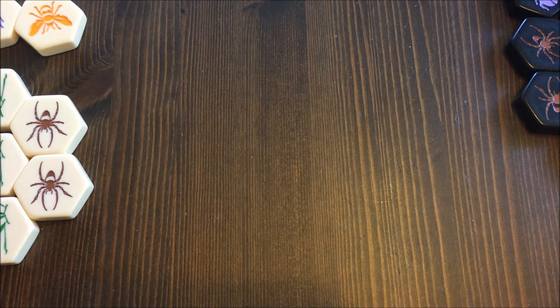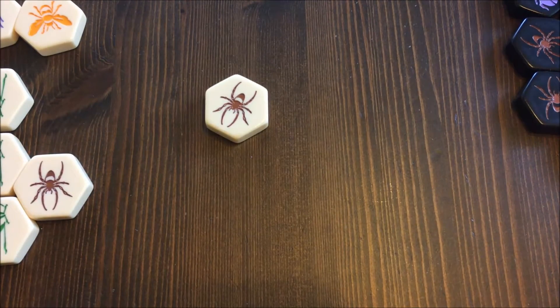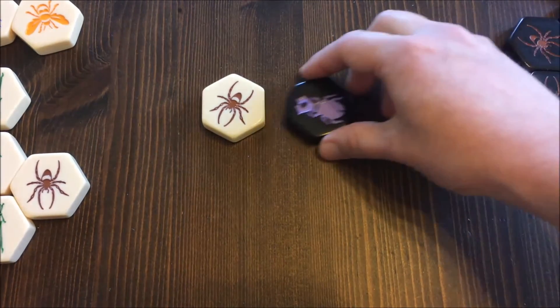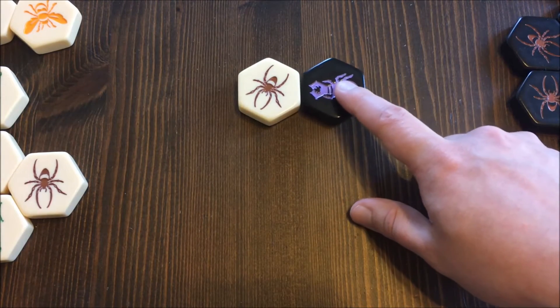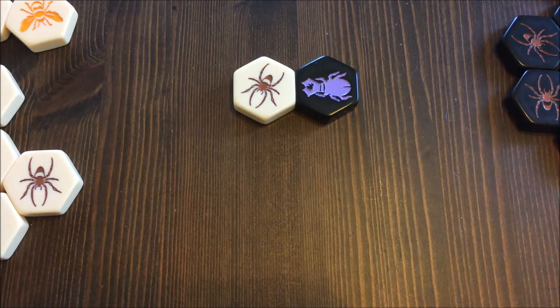Let's play a few sample turns as an example. Let's say the white player starts with a spider and the opponent starts with a beetle. This is the only point in the game where you can place your piece next to another color — after this it is impossible.